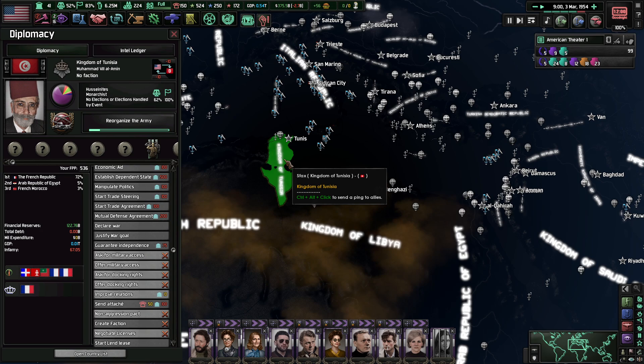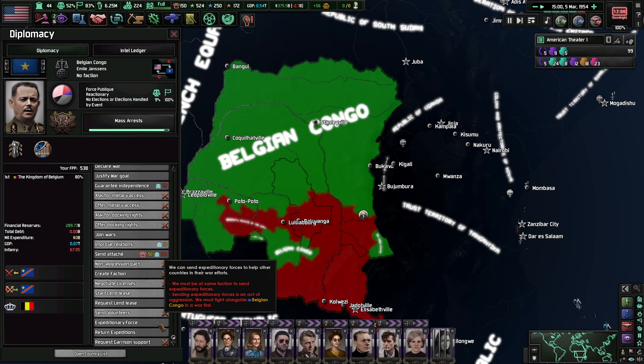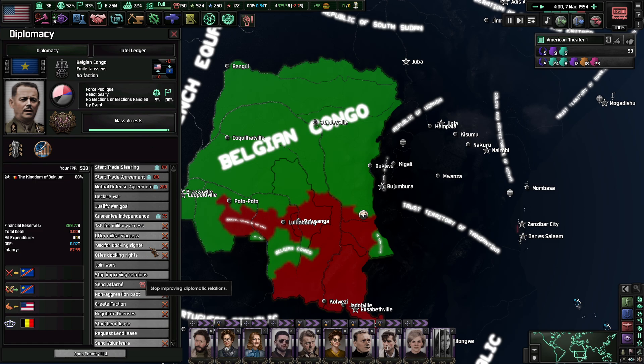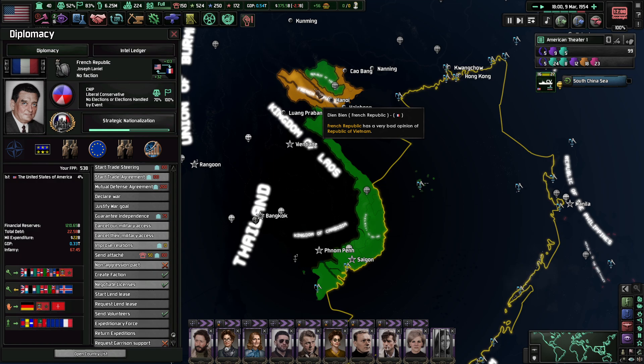Let's strengthen consumer laws here. Tunisia has declared independence — they're still a puppet of the French, but at least they're under a friendly government, which is what we like to see. Hey Belgium, would you take the volunteers now? Still no — even though you are losing the war badly, you would still prefer to be fighting in Vietnam.